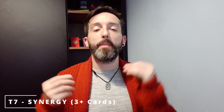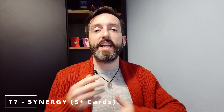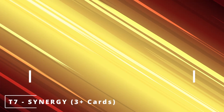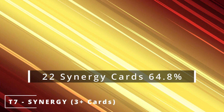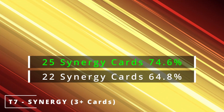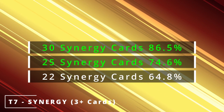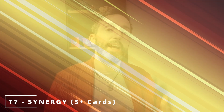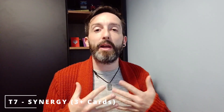We're on to turn seven, and we are back to synergy — but this is the wider synergy within our deck. We've got a couple of the key pieces out on turns four and five. This is another type of card that has a wider synergy — the bread and butter of your deck. If we have 22 cards in our deck that have general synergy, we have a 64.8% chance to draw three or more of them by turn seven. Twenty-five synergistic cards gives us a 74.6% chance, and thirty synergistic cards gives us an 86.5% chance to have drawn three or more of them by turn seven.